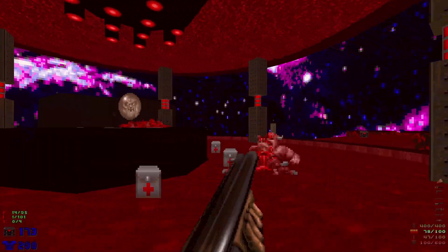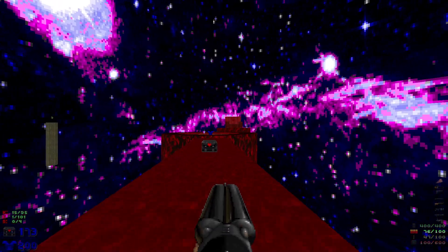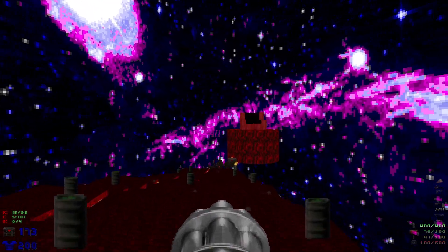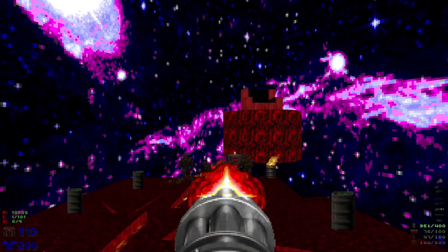As we get another rare occurrence of them shooting through the bars, we should be all right. The first path I like to take is the one over here by the throne, so we can take out all of these imps and grab the yellow skull key.